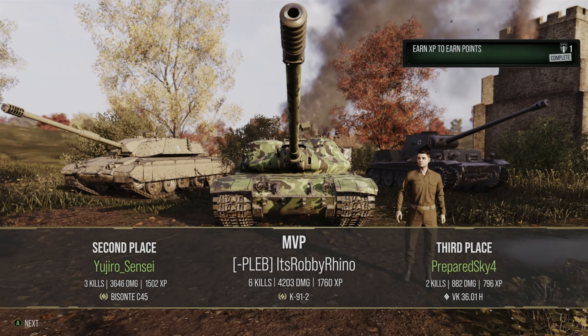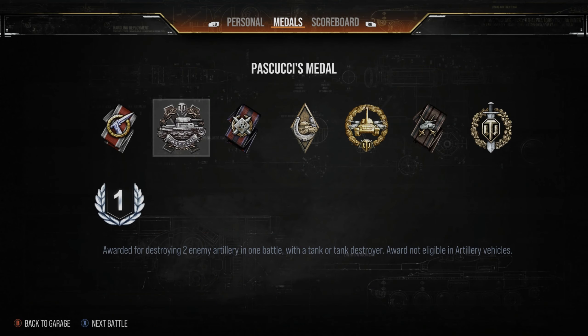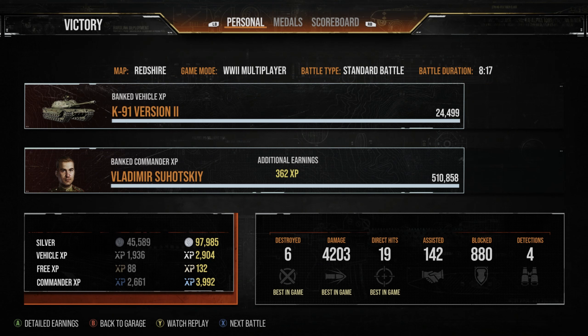Another solid game: Top Gun, 4.2k direct damage, 142 assistance, nearly 100,000 silver profit, Pascucci's Medal, High Caliber, Sniper, First Class, and 1,760 base experience points. It's a very solid tank — I wouldn't highly recommend it but I wouldn't put anyone off getting it either. It's a fairly solid performer and you'll have to decide whether you think it's worth it. I hope you've enjoyed this replay and mini review — let me know what you think in the comments below. Have a great Christmas, lots more content coming this week and into the new year. See you on the battlefield!